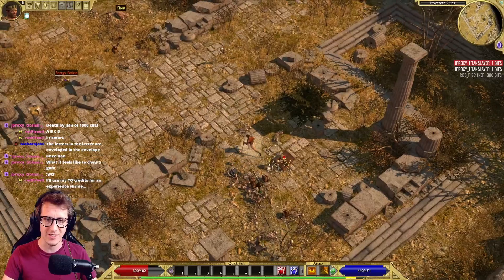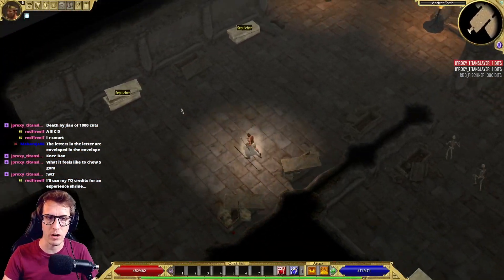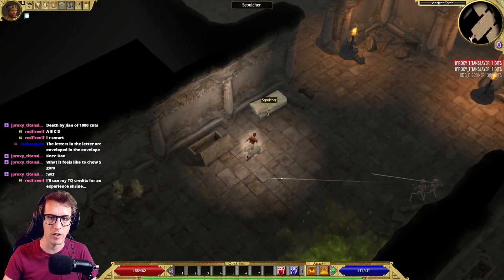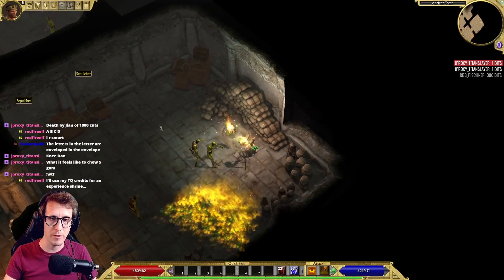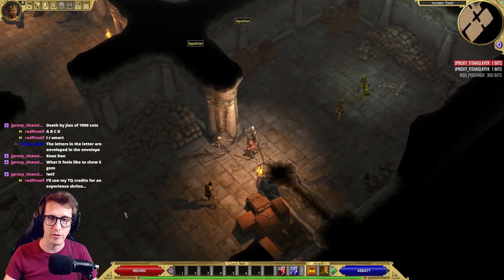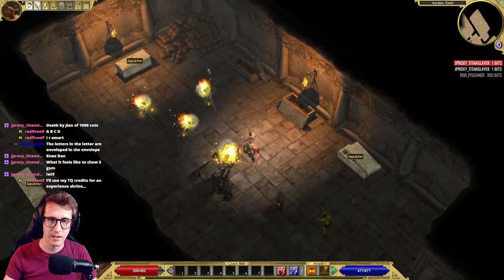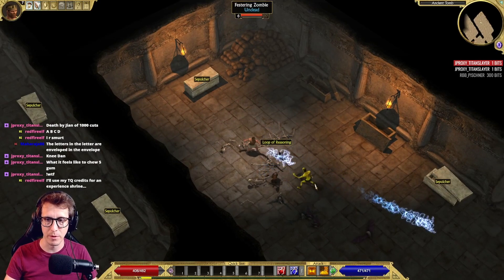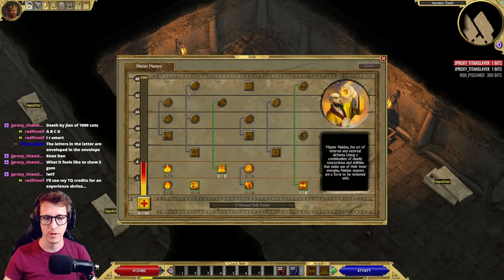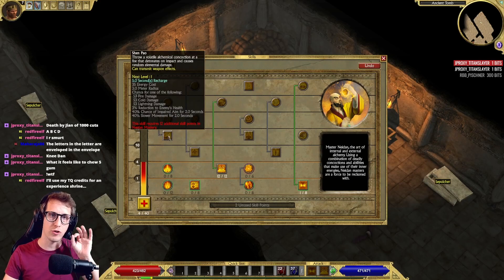Inside this tomb you can come across the first encounter of a captain. A captain buffs its friendlies with fire and burn damage — can be very dangerous. Here's the captain — fire damage — kill the captain. We leveled up, easy. Last point in Dragon's Flame — now we climb the bar straight for Shen Pao.